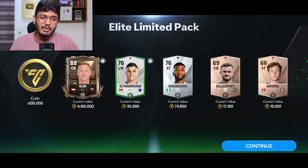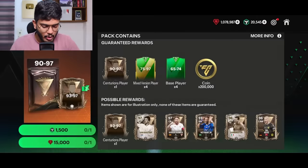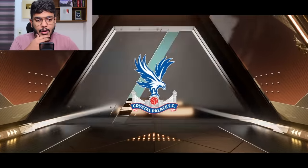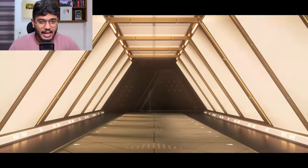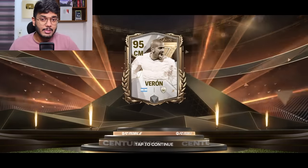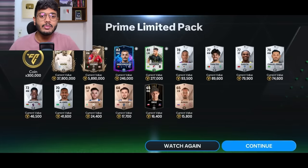The next pack I opened is this elite limited pack - pre-recorded before the Thursday update and gameplay update. Then a master limited pack where I got Vardy, just a 90-rated Vardy. These packs haven't been the best. Next is the prime limited pack - we got Argentina, that's Verón, tradable - so that's a dub for sure! Verón has good demand, going for around 40 million coins. Got Lozano in the same pack too, that's like 45 million coins total.